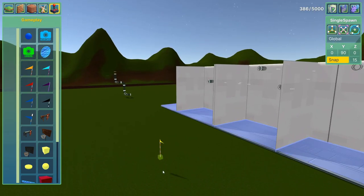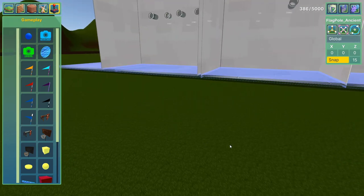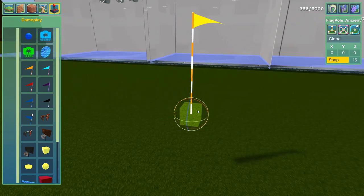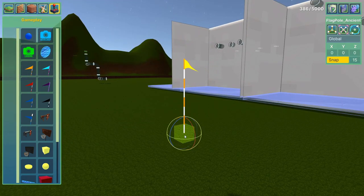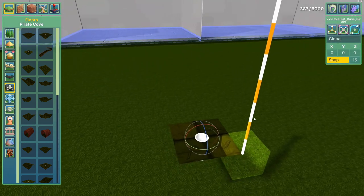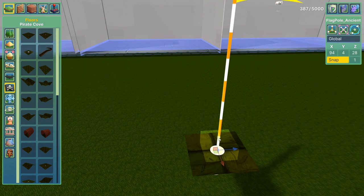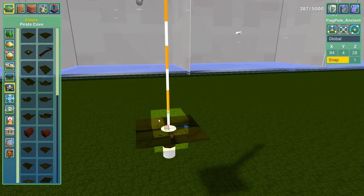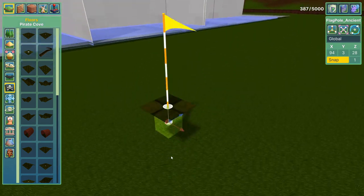You've got flags and these little green goal cubes — these are the goals. If your ball touches a green part, it ends the hole and sends players to the next hole. By default, flags have the goal attached. You want to put the flag inside a cup, and you usually want to lower the goal so it's below the cup level — that way, if a ball just passes through the outside, it doesn't count. You want them to land in it, which is the only way to access it.